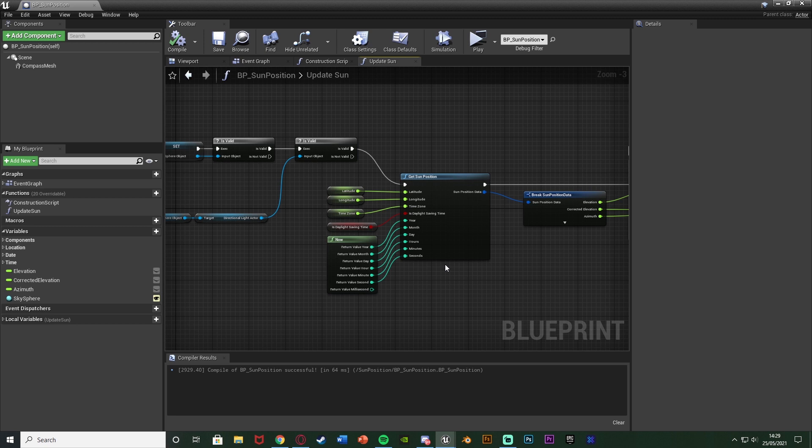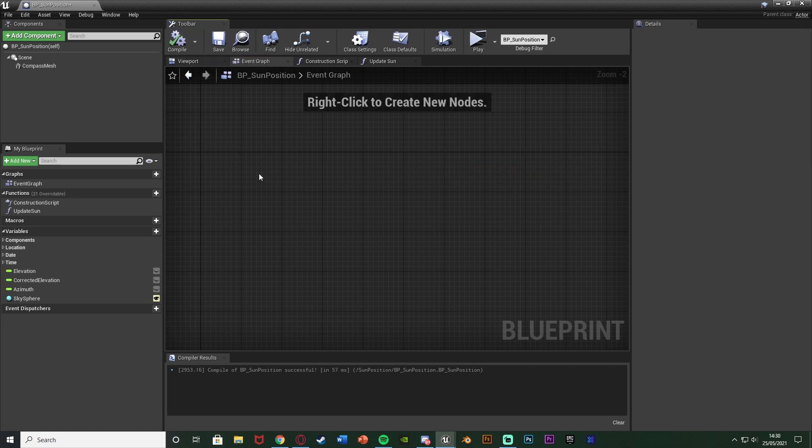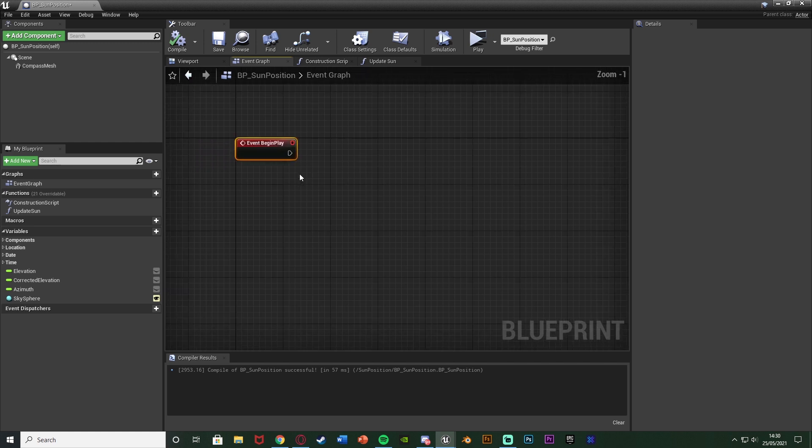Compile and save. At the moment this only fires when the player begins the game, so it only gets the time at start and won't update. We want to update this every minute, hour, or second — whichever you prefer. I'm going to do every minute to keep it efficient, since the player won't notice a second-by-second change.